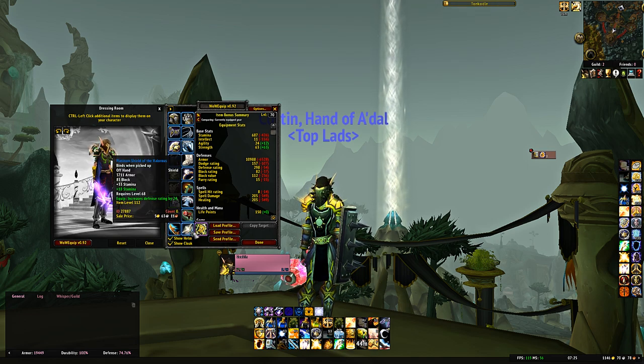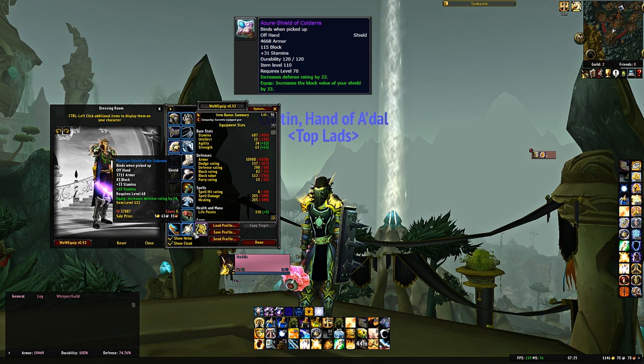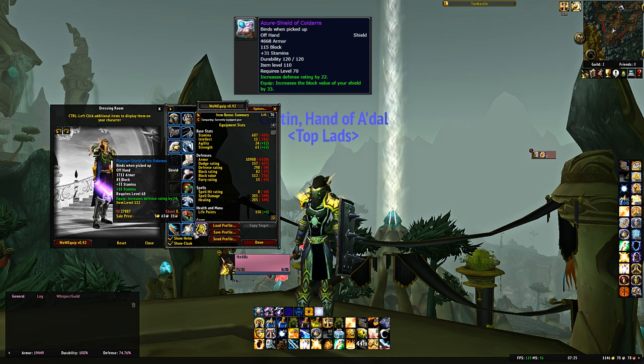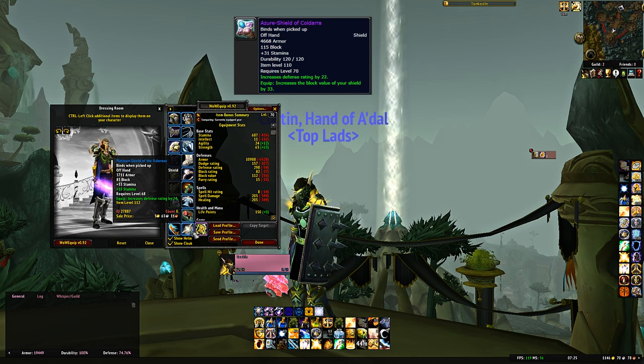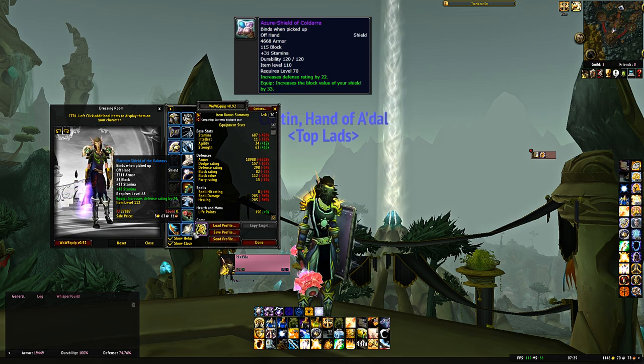For the shield, Platinum Shield of the Valorous — 24 defense, 33 stamina, 3.7k armor — from the first boss of Shadow Labyrinth Normal. A reasonable starting option. A better option is the Zhu'shen's Shield from 33 Badges of Justice — basically a better version of this shield. Start with the Platinum Shield, then upgrade to the badge shield.